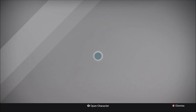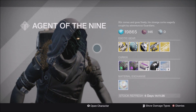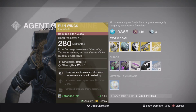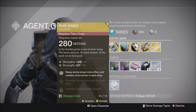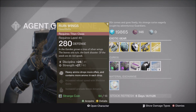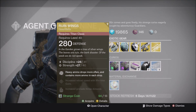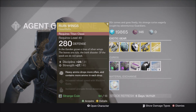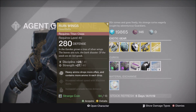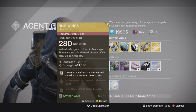For this week's armor, Xur has brought the Titan gauntlets — the Ruined Wings — with a Discipline and Strength roll. These gauntlets have heavy ammo drops more often and contain more ammo in each drop. They aren't that great for PvP since heavy ammo can't drop there, but in PvE they're really good, especially with exotic swords. Not too bad — pick them up if you don't have them yet.